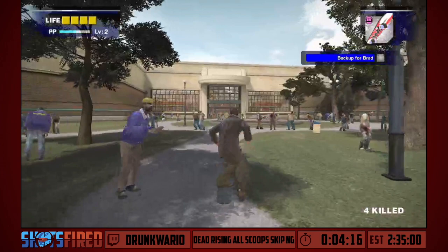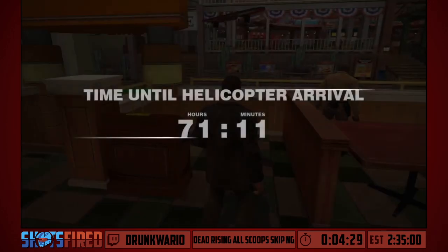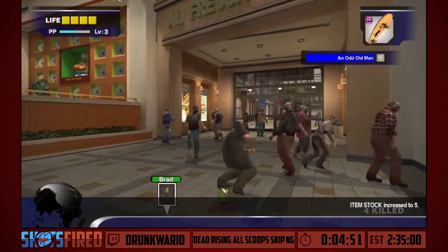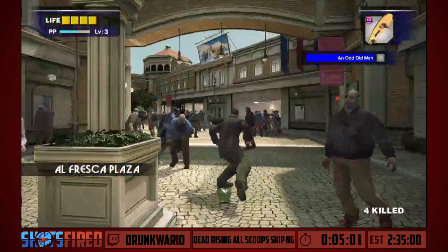We'll be fighting our first boss fight right up here with Carlito Keys — the gentleman we saw on the rooftop of the mall. We got a handy dandy shotgun here, and shotguns deal a flat damage rate based on whether you hit a target in the head or body. It doesn't matter based on distance — the shotgun either does all damage or deals no damage.